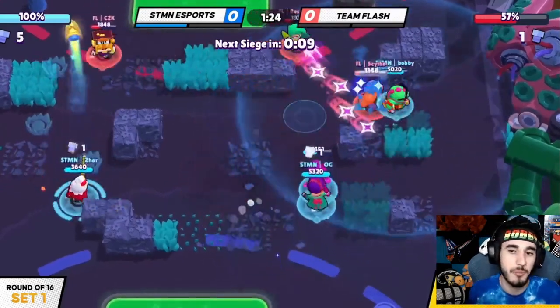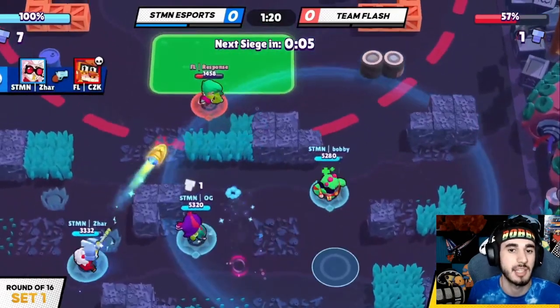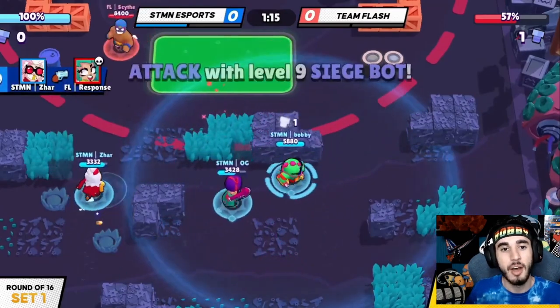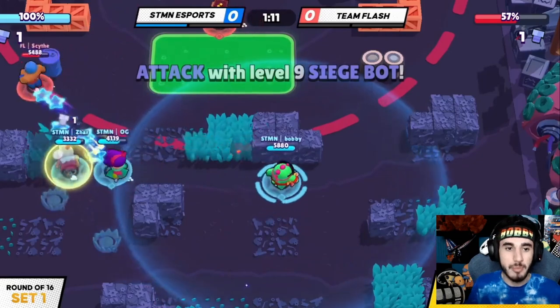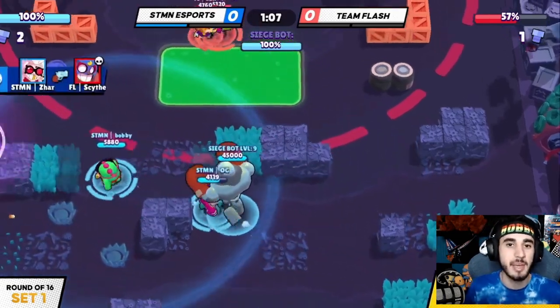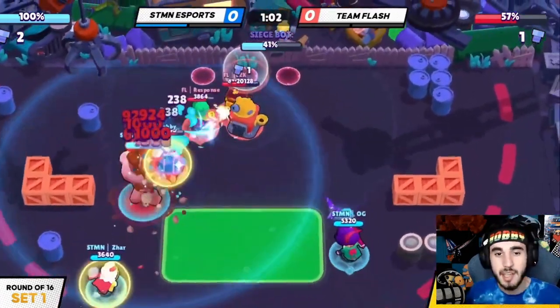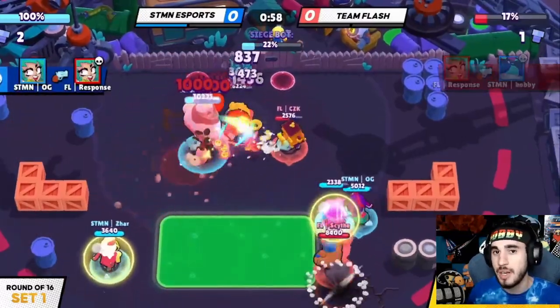We got a really good call with this comp. We pulled it out at the right time and made them do the dirty work for us — we made them open the map and then took advantage by having the better comp on the open map. Obviously this is something they can't really predict; it's more them trying to counter us and us counter-countering them. At worlds there are a lot of mind games, but we take the win. That is game two and set one — we take the 1-0 lead in sets.